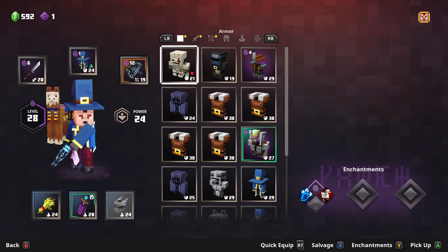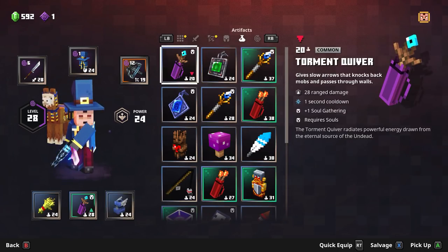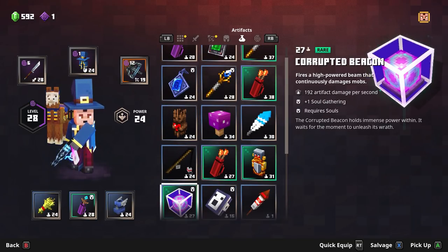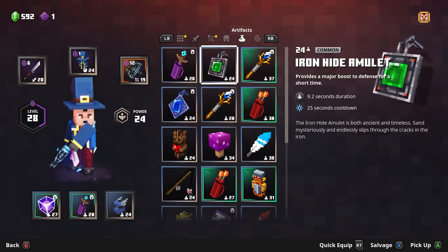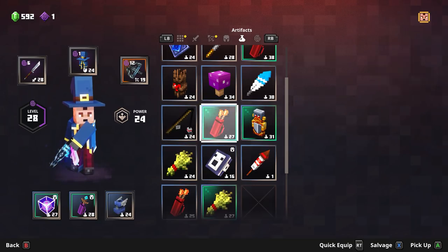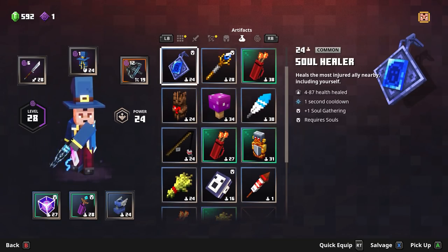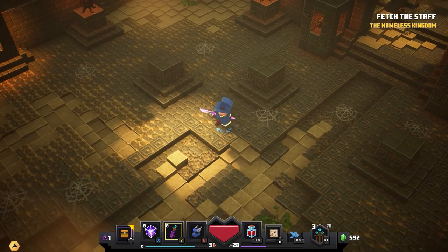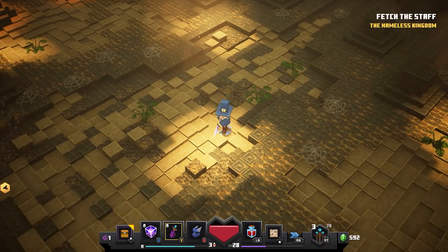I should load up another artifact that spends souls so you can see what the other ones do. This one looks pretty cool visually even if it's not the best. This one makes an AoE arcane explosion of sorts. There are quite a few artifacts — probably around 30 — and they get stronger as you level up. I think there are probably new ones I haven't seen yet later on.